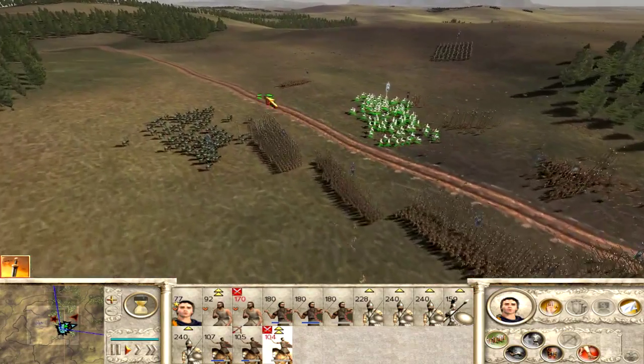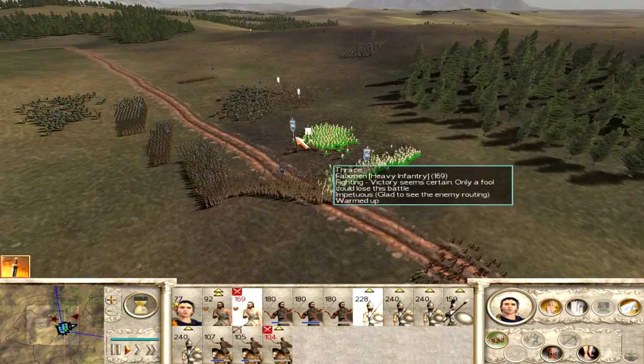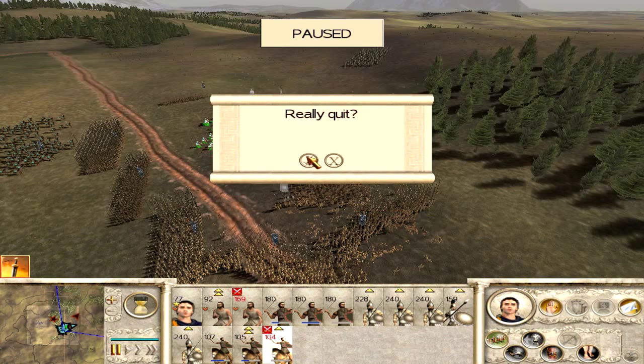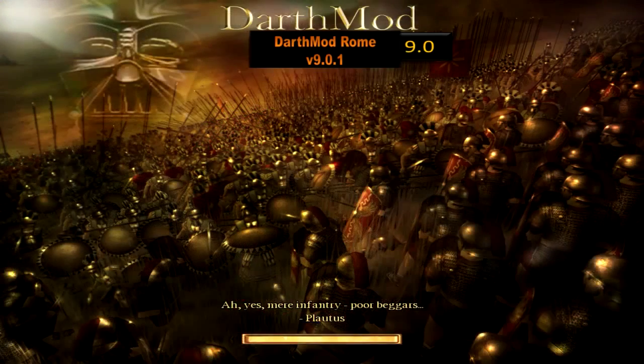I'm going to run down the routed units — not as much as I can be bothered doing. This is probably the part of the battle I hate the most — it's the most tedious part. But I'll get as much of them as I can, and then we'll move back to the campaign map. That should be it for this episode. That was a pretty small battle for us to start with, but there are the results: I only ended up losing about a hundred men and wiped out their entire army.